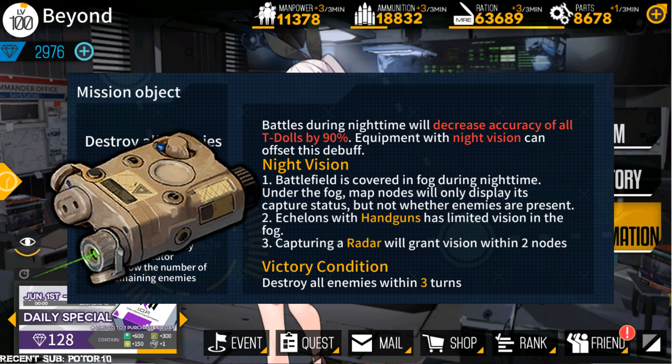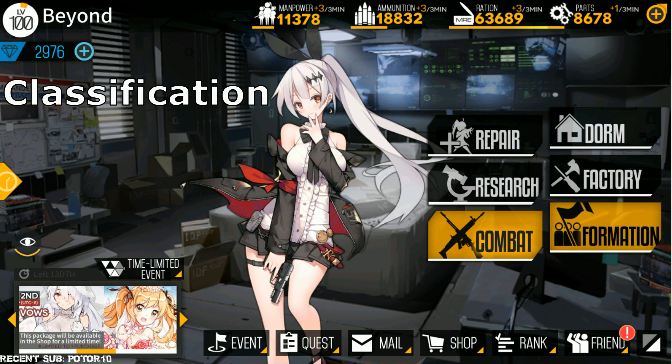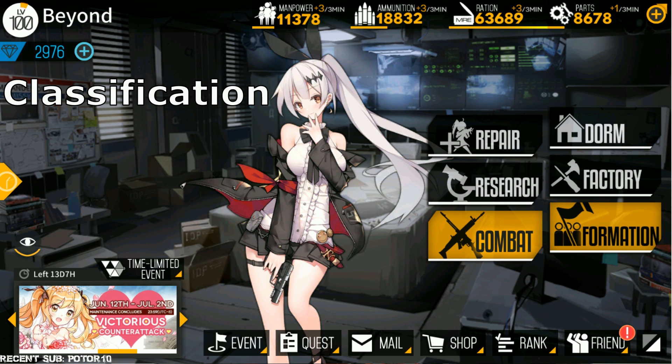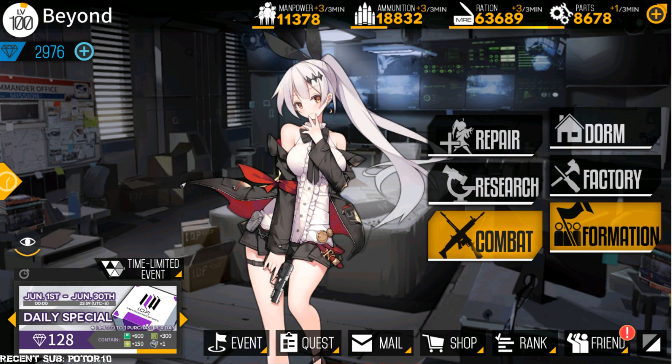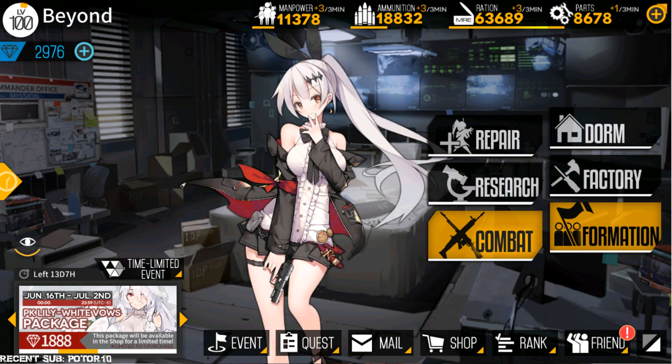Handguns are basically the support role in this game. Classifications can be changed for different types of enemies that you are facing. Here's an example of how to effectively utilize the buffs of your Handguns.